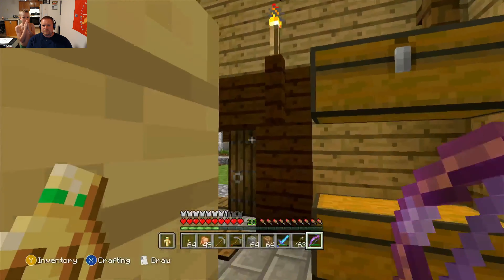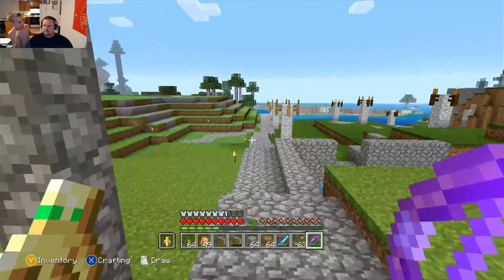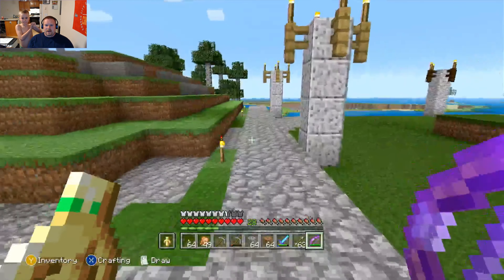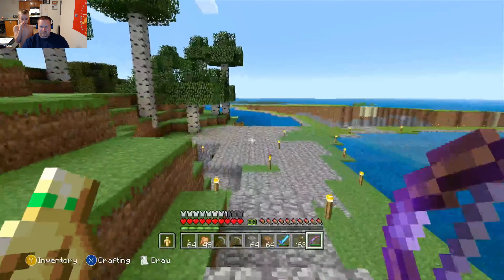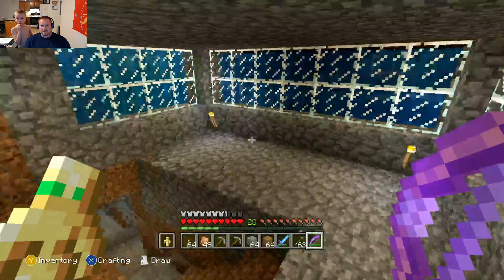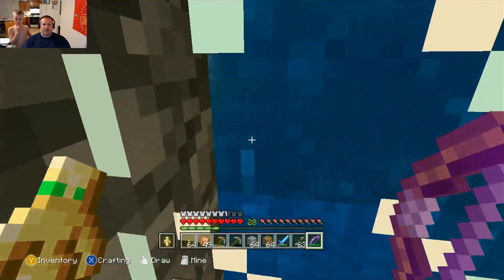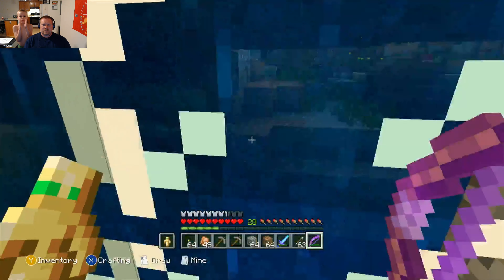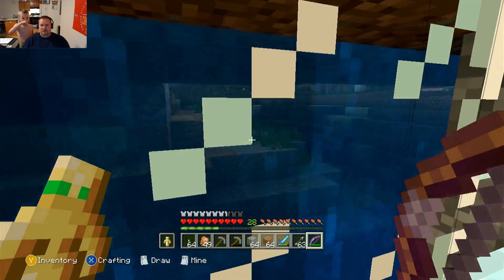This guy looks like he's got a lot of stuff for sale. Come down here — we've got a really neat feature to show you down here, you'll love this one. As we come down into here, we've got our undersea viewing area. Not a lot to see out this window, but if you come over to this window you can see some little fishies swimming around.